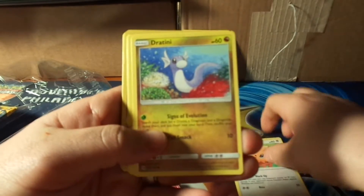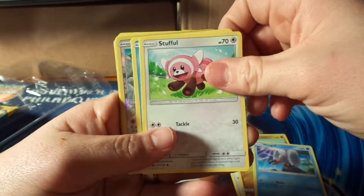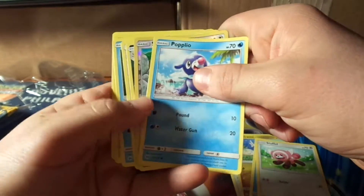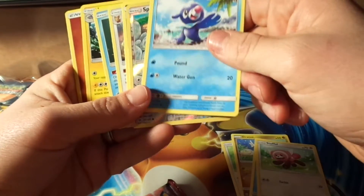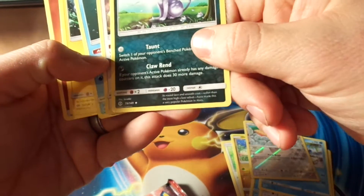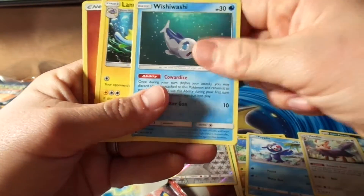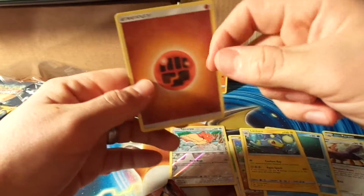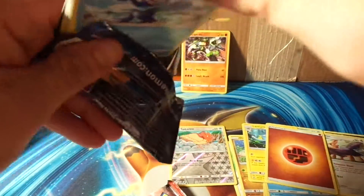So we've got Lilypup, Dratini, Wingull, Stuffle, Popplio. I messed up the pack trick on this — I forgot they put an Energy in all the packs, so I need to take four and then do two. I apologize for that guys. Nothing too exciting in that first pack. Let's go into pack number two.